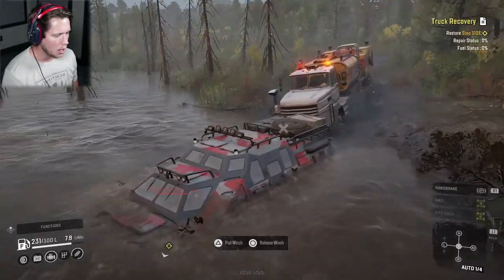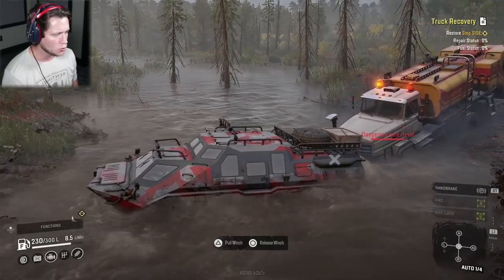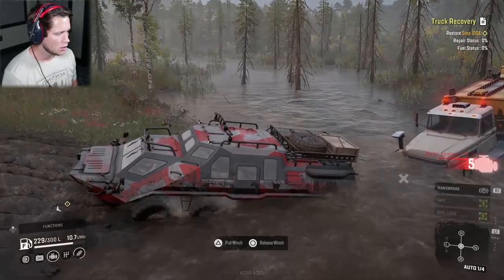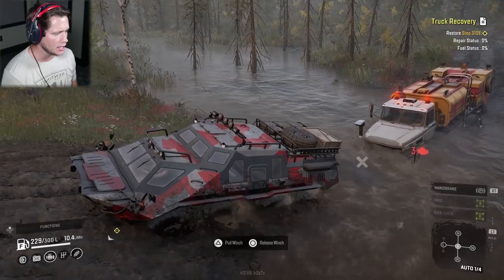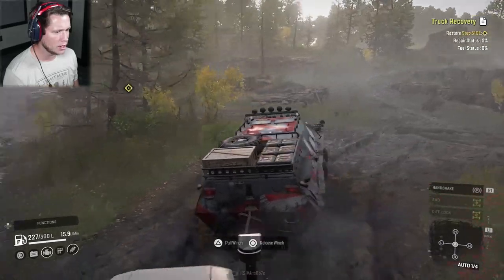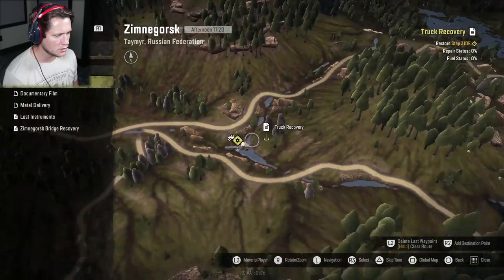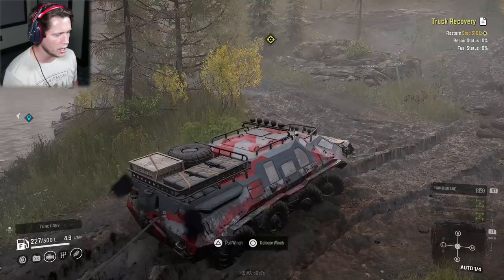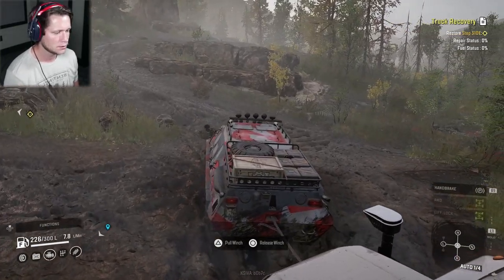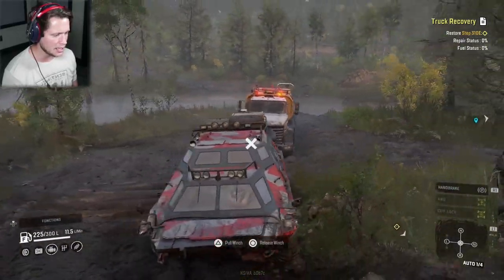Wow — she's going to take a little bit of damage, but as long as we get her through quick she should be all right. We're good — no big deal at all. What's the quickest route there? Going up and around seems best. Going slow, slinging some mud, and getting it done.